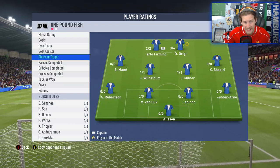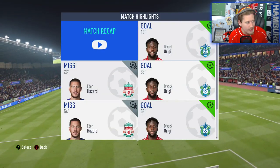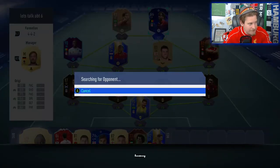20 out of 22 passes completed. Three out of four shots on target and three goals. A very, very clinical match from the main man himself, Divock Origi. Let's get into the second match. Let's see if we can get James Mildriguez going. I've got to say, Alisson was actually pretty decent — it took him to get a 95-rated card for me to say something positive about his goalkeeper card in FIFA 19.